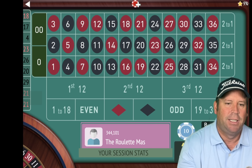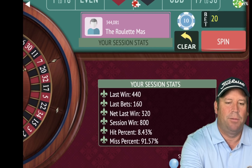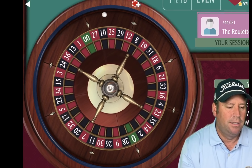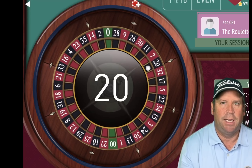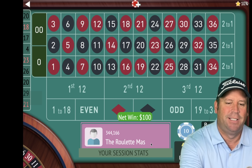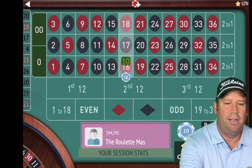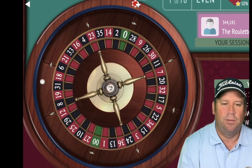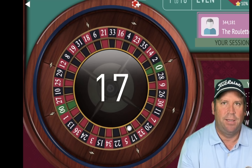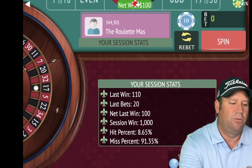We're up $800 — let's go ahead and spin again. That's a 20 black — right out of the gate. Up $900 now. And when you hit them on the first one that is incredible because you're only betting on six numbers. That's a 17 black — we're up $1,000. That is just absolutely incredible. I think we should end it right there.